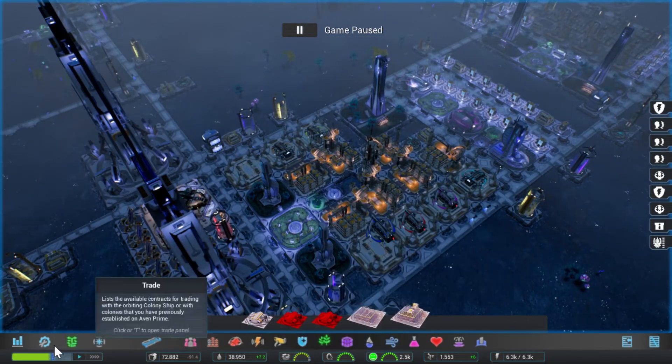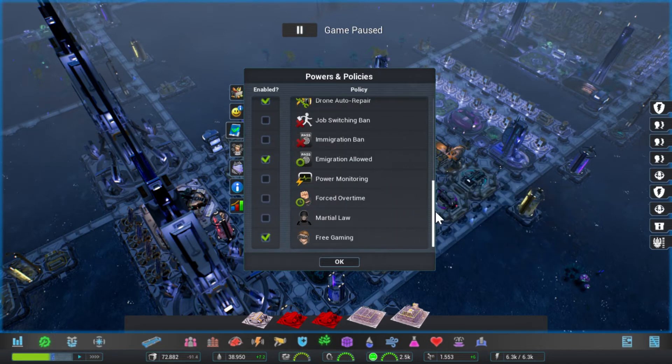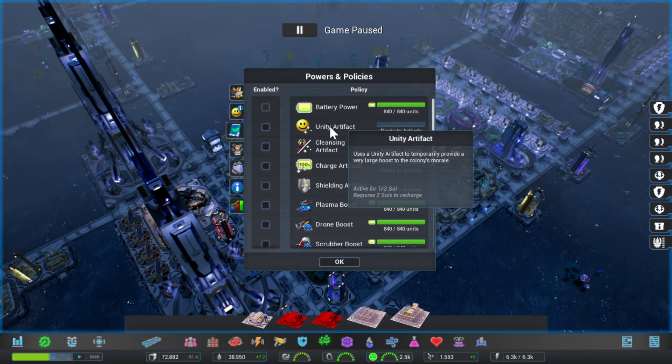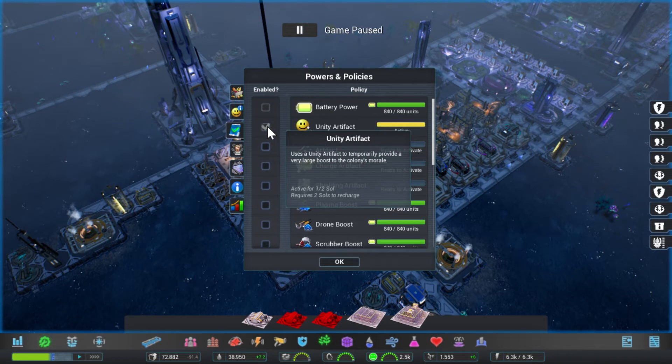We wanted to check the colony thingybob — there we go. Because we had an artifact that we wanted to fire off, I think. You can do artifact last until... active for half a soul. That's right. So — kaboom.